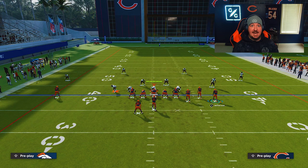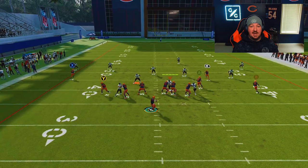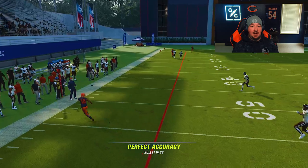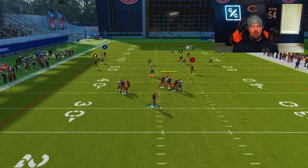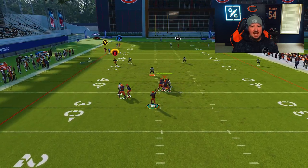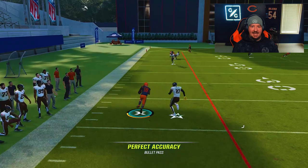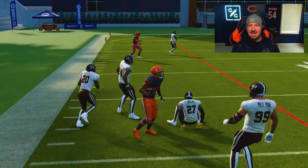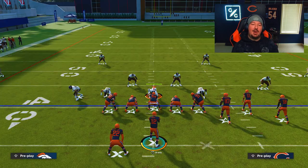It could be a post, a slant, a drag, an in-route — whatever you feel like, as long as you time it up correctly. You're going to see here that the wheel is going to pull that zone on the left, and then I've got this entire area open. Watch Y pull that zone on the left, and then I can throw this slant in behind it because there no longer is a purple zone to take that away. And again, it doesn't matter if they zone drop it or not — you're going to be able to pull that route all the way downfield.